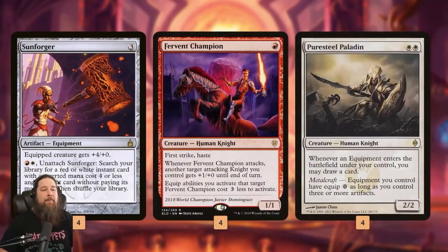Step one: play a Sunforger and get it on the battlefield. Step two: equip it for free. At three mana to equip, we can't do anything exciting, but if we can equip it for free it becomes really powerful. Fervent Champion is probably our best option — free equip. Pure Steel Paladin, if we get three artifacts for metalcraft, free equips anything to anything.